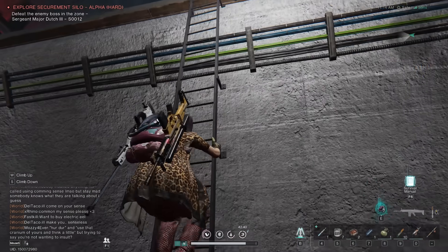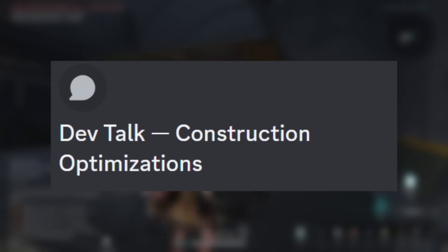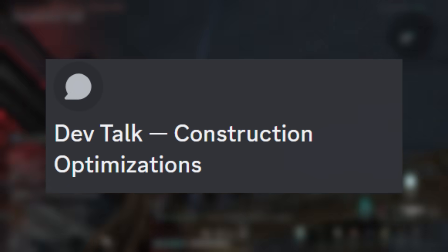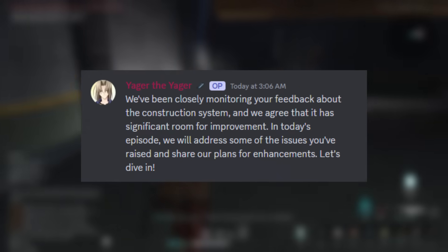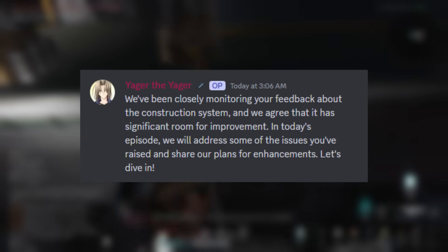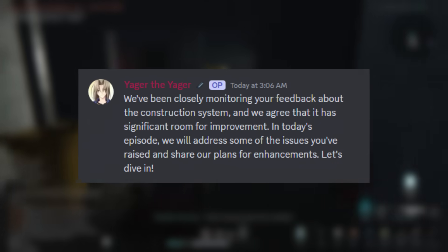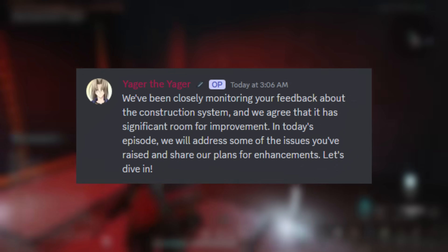First up, we'll jump into the dev chat. So jumping right into it, this one is about the construction optimizations. As we know, a lot of the building mechanics are really good, but overall can be a little janky sometimes. Their opening statement is that they've been closely monitoring feedback around the construction system, and they agree there's significant room for improvement. They'll be addressing concerns raised and sharing plans for enhancements.